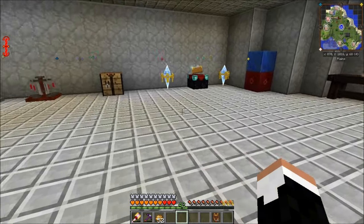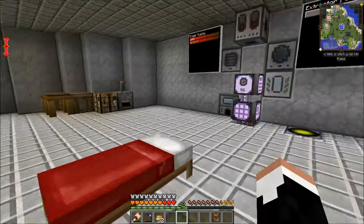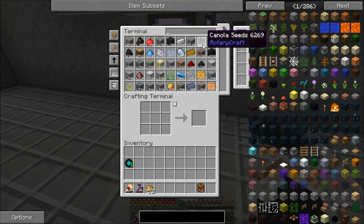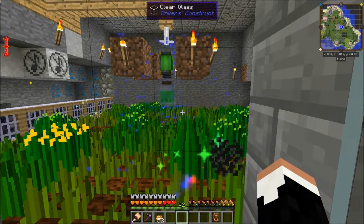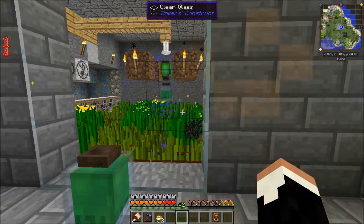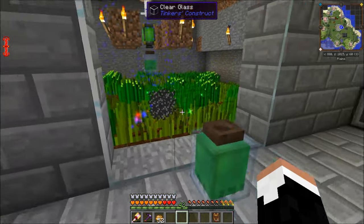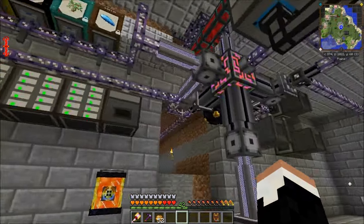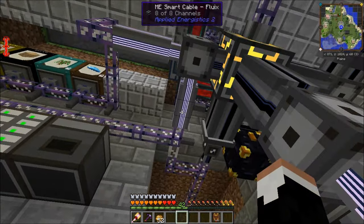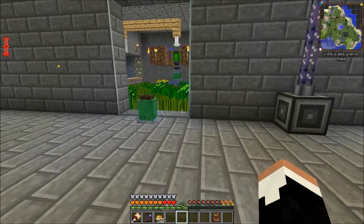Hello peeps and welcome back to modded Minecraft with Night Dagger, episode 37. There's been basically no time between the last video and this one. We have a problem: my farm is in overdrive. I have 6,800 canola seeds and it's been running for less than 10 minutes. I walled it off with clear glass and directly hooked it up to an ME interface so it imports directly into my system. That line is now capped.